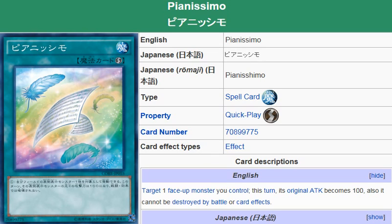Yu-Gi-Oh 101 card review here. Today we're reviewing a card released in Clash of Rebellions — this is Pianissimo. It is a quick play spell card. Its description reads: target one face-up monster you control; this turn its original attack becomes 100, also it cannot be destroyed by battle or by card effects.